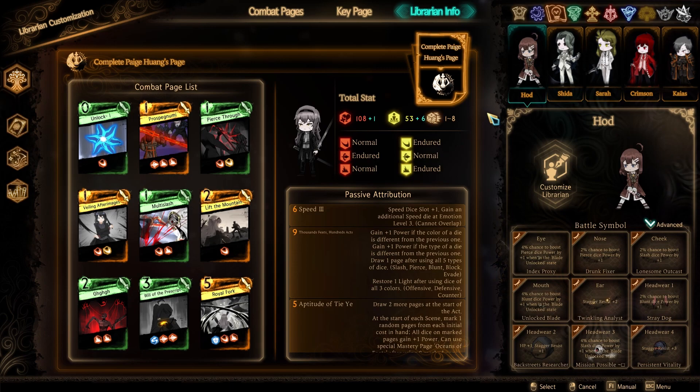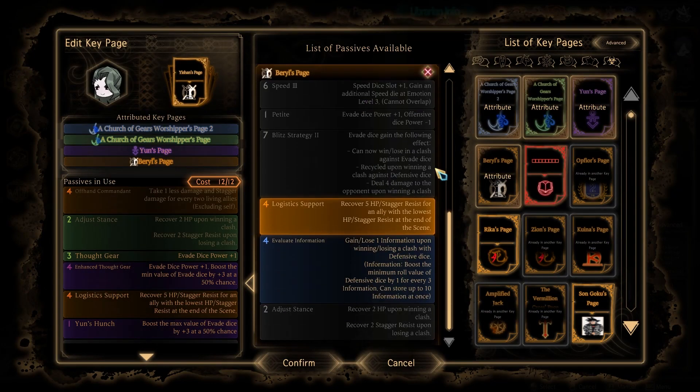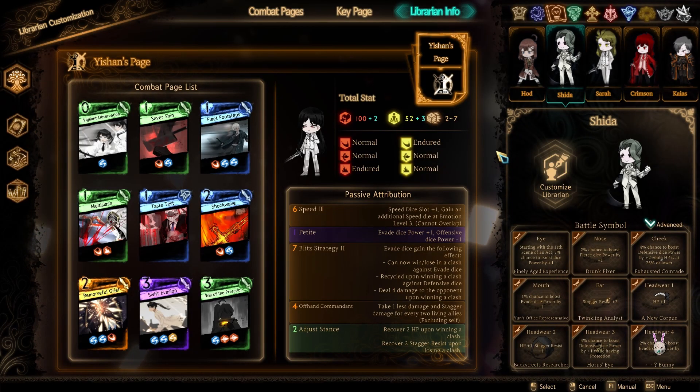For Wushida, we literally changed one passive: rather than giving two protection to the ally with the lowest health, it now recovers five HP and stagger resist for an ally with the lower HP or stagger resist at the end of the scene. I think just a little bit more sustain is going to be really good, and it doesn't hurt her dodge chance in the slightest because we already had something with a similar effect.